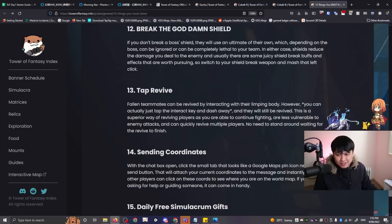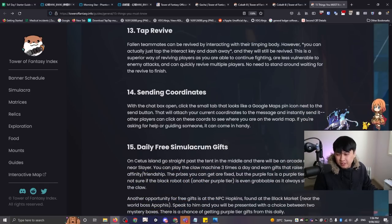Number thirteen is tap revive. You can tap revive on a teammate and then dash away and they will still be revived, instead of having to stand there. The impact is you won't get bashed by the boss and can continue doing DPS. There's no reason not to do this. Number fourteen: you can send coordinates of a particular place, open it up, and show people exactly where you're referring to.